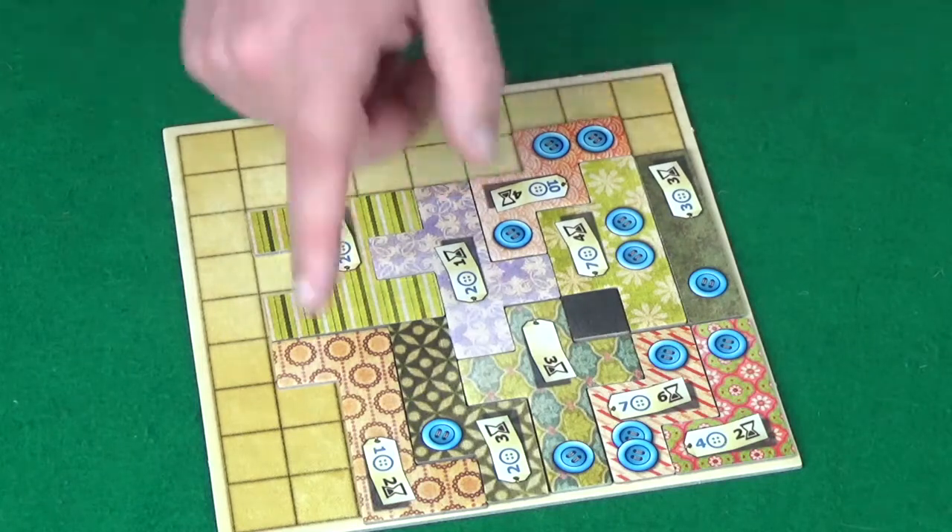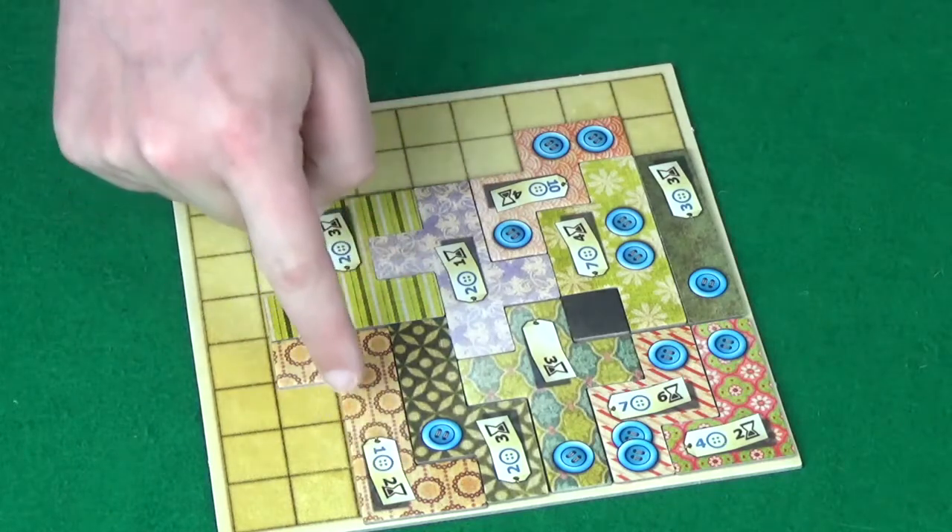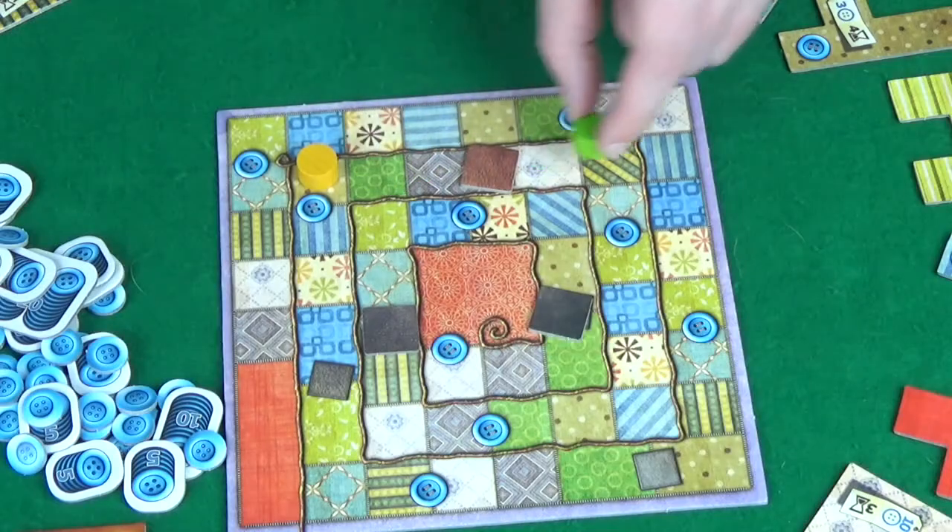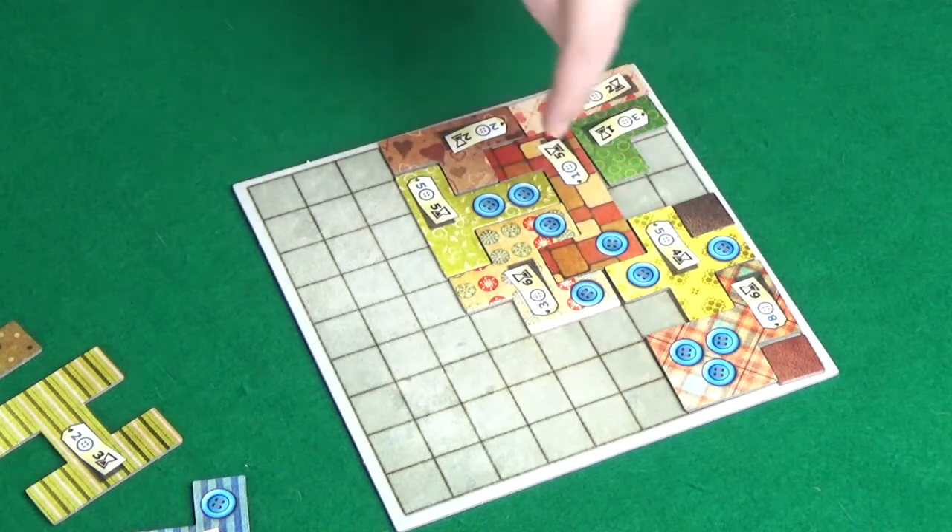The best two-player game is Patchwork by Mayfair Games — you can tell because it even says on the box it's for two players. It was always meant to be a two-player game, and it does it superbly. The nature of the game is that you are trying to build the best quilt by picking pieces and placing them on your board, which is a grid. You cannot place a piece over another piece, so the spatial awareness of fitting pieces together is really interesting. You spend buttons — one of two currencies — as money, gaining income when you pass certain points on the time track.